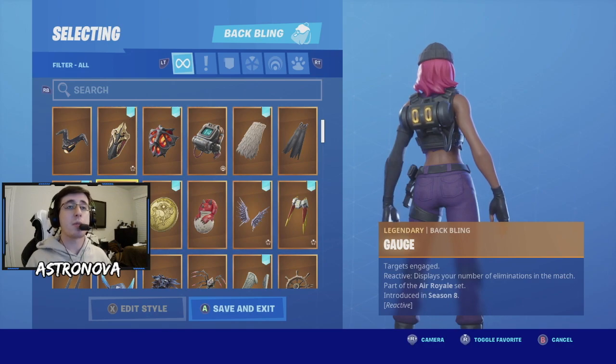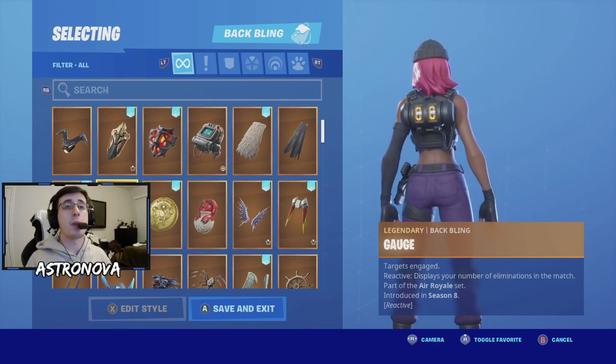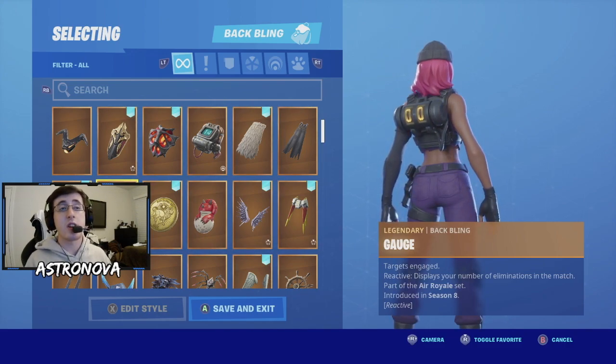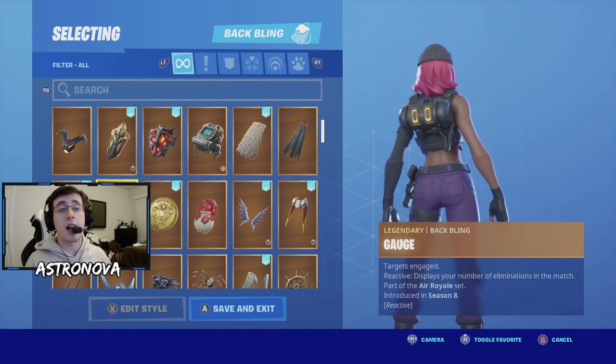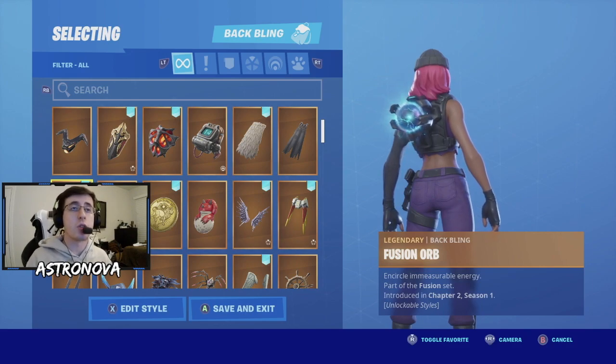Up next we have the batwing as Gage. Gage was a batwing introduced in Season 8 as part of the Areal set. It is a reactive back bling that keeps tracking your kills. So if you want a reactive batwing that goes really well with Clash, Gage is definitely going to be for you.